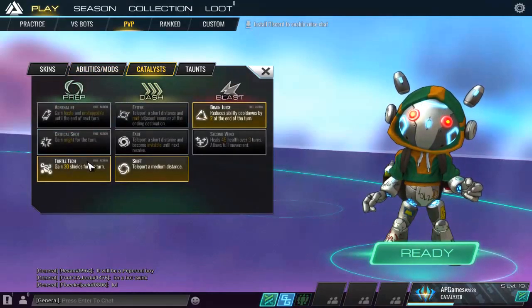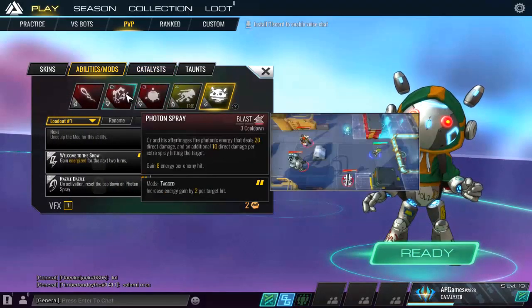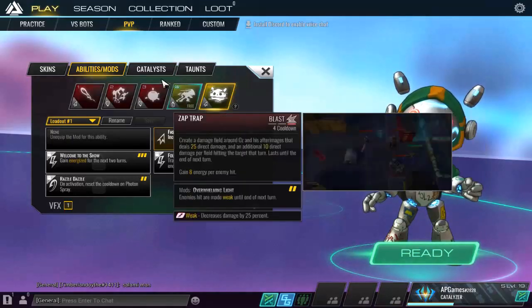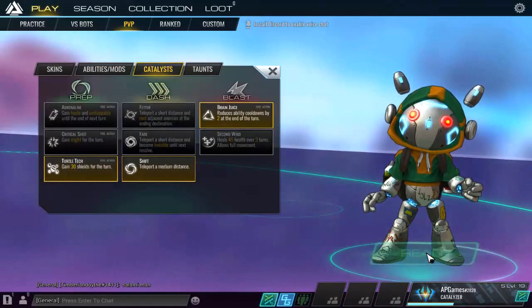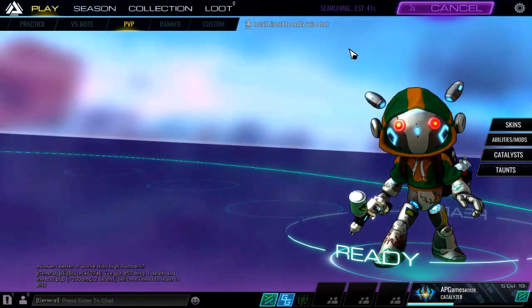For catalysts, because Oz has low survivability I go with Defensive Shift and Teleport Away. I also pick Brain Juice on Oz because we have five, four, and three-turn cooldown abilities. The strategy is to use Made You Look early and then reduce the cooldown with Brain Juice.